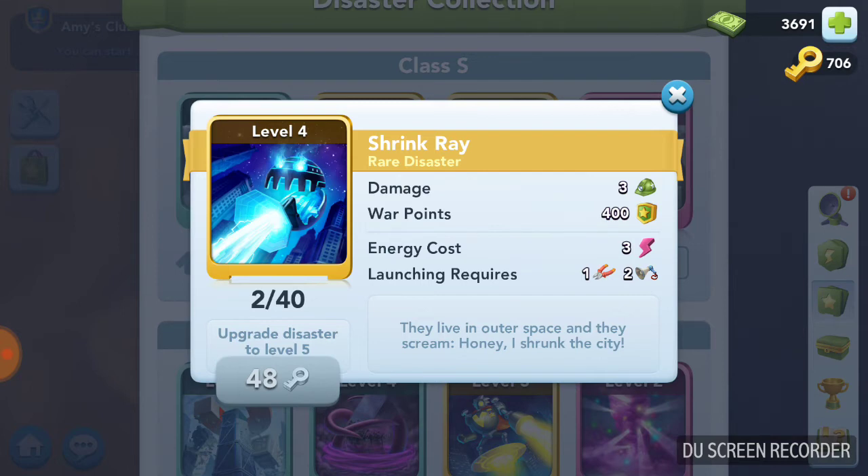When I say an average disaster, there's a baseline. What does a disaster need to make it average? One for one — the energy cost should equal the damage, and one for one, the launching requirements should equal the damage. Shrink ray does a maximum of three, the energy cost should be three — it is, that's average. Launching requirements should require three items because it does three damage — it does. That's average. So even though shrink ray is listed as rare, it's only average from a scoring or energy efficiency point of view.